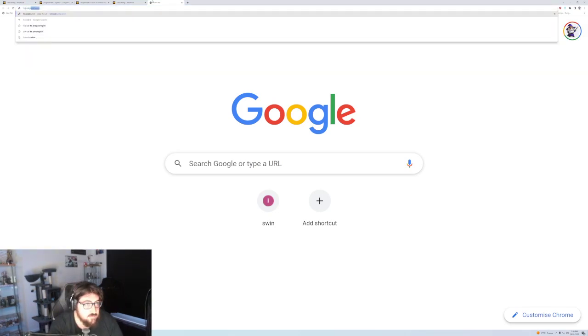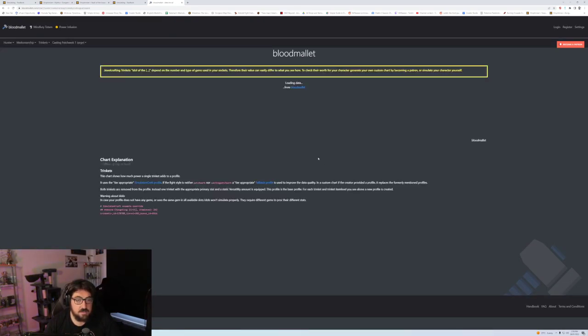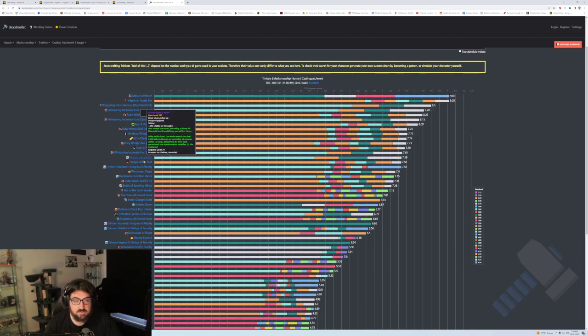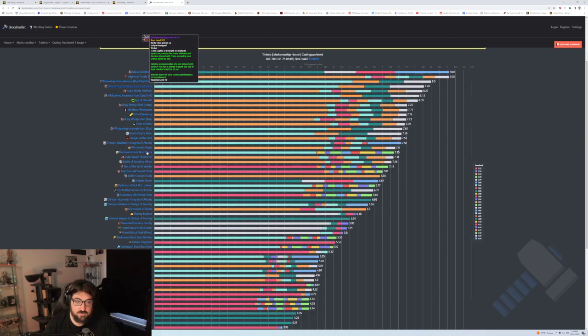There are a few more websites people use. Blood Mallet is pretty good straight off the bat and people use it a lot. If we're looking at Marksman Hunter, it has a lot of sims and information about trinkets — Blood Mallet is commonly used for trinket comparisons. Manic Reforge shows up as incredibly high. A 424 version is a huge damage increase; a 411 sits at around a 6.25% DPS increase. It breaks down every trinket, so if you don't have Drop Optimizer, you can use Blood Mallet.